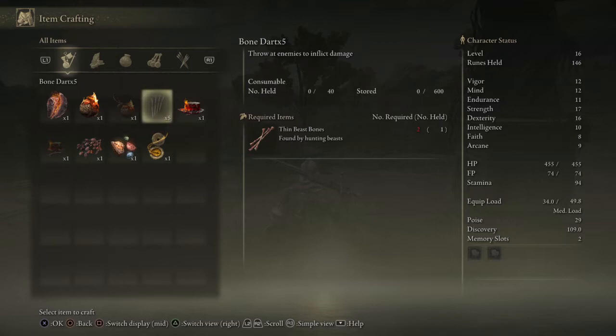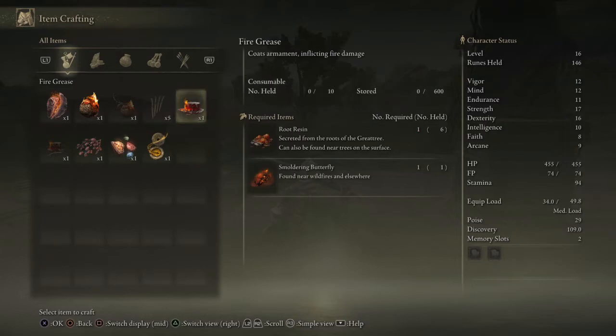Please make use of them, because you will see how much life you consume from the bosses, not to mention from the enemies. Fire Grease is good too.